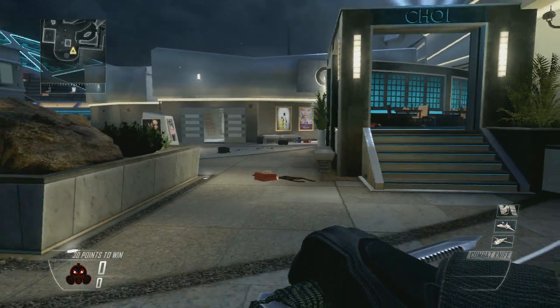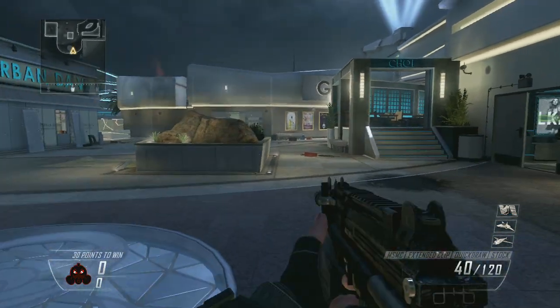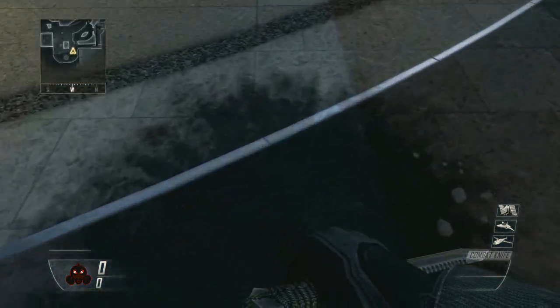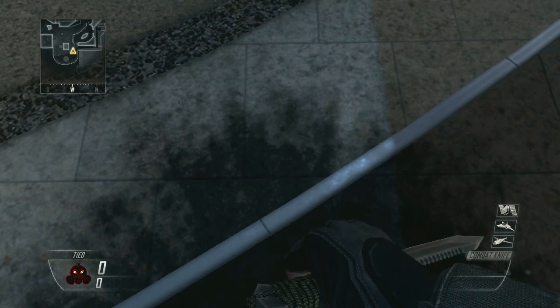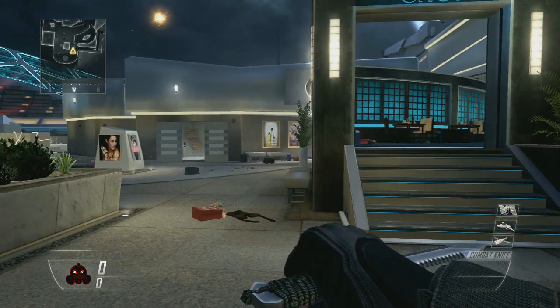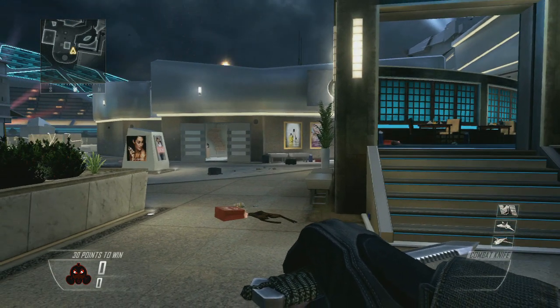You don't want to sprint at all at first. So usually you'll spawn back here, you'll have your gun and you're going to have to walk for a second, then bring out your knife and then start running. It might seem dumb that you're not sprinting right off the go, but it will help. So what you're going to want to do: bring out your knife, walk a little, bring out your knife and then sprint.